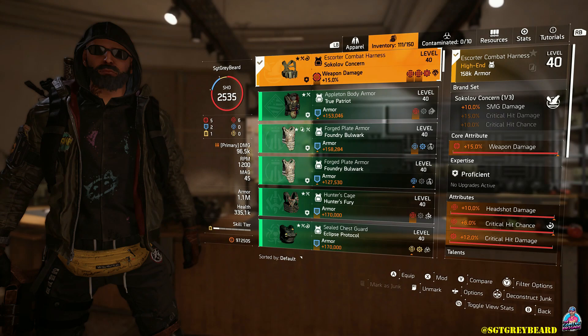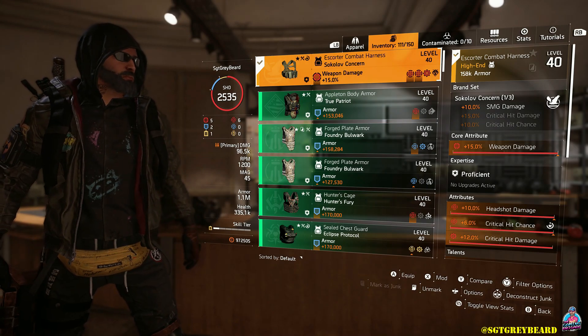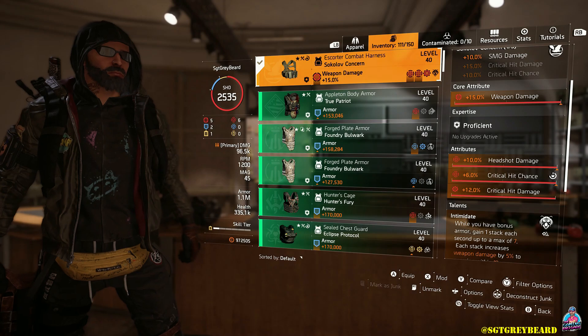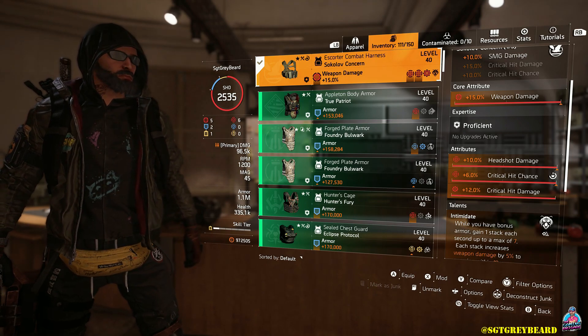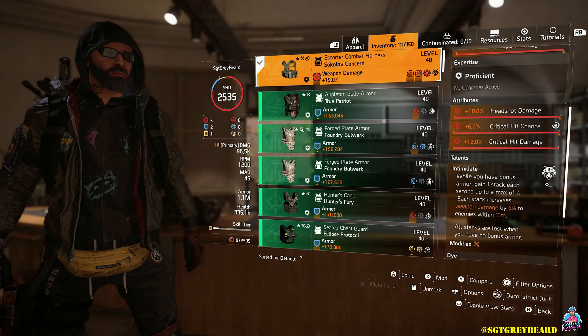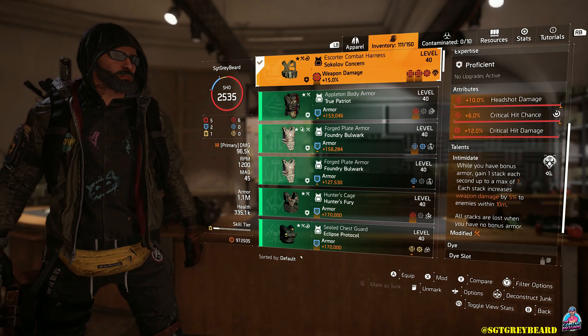Moving on to the body armor, it's one piece of Sokolov. I've chosen that because I'm using the SMG as my primary. If you were using a shotgun as your primary, you'd want to use a piece of Badger Tuff. I'm using the talent Intimidate, which gives you extra weapon damage when you have bonus armor. With Title Update 15 they changed it so the weapon damage now stacks over time instead of being given right away — but even with those changes, it's incredibly powerful.